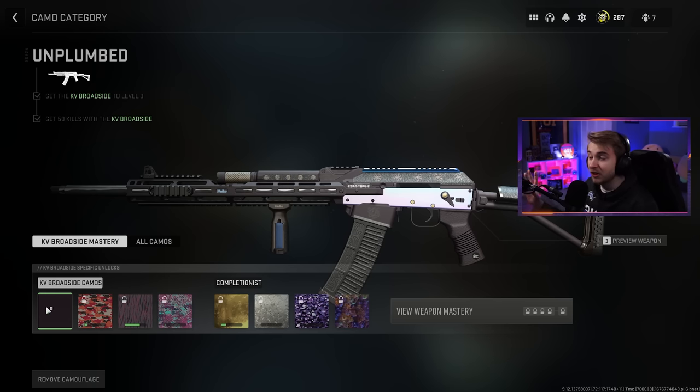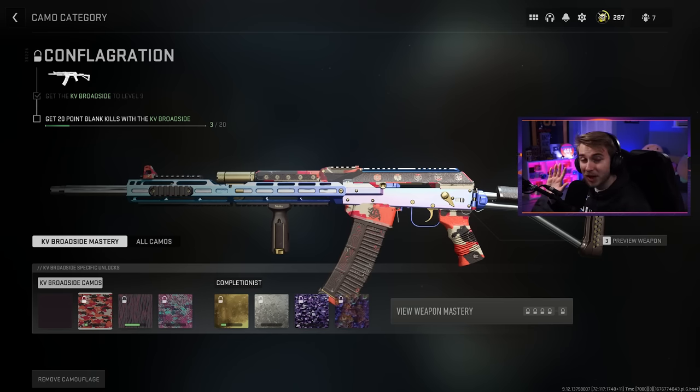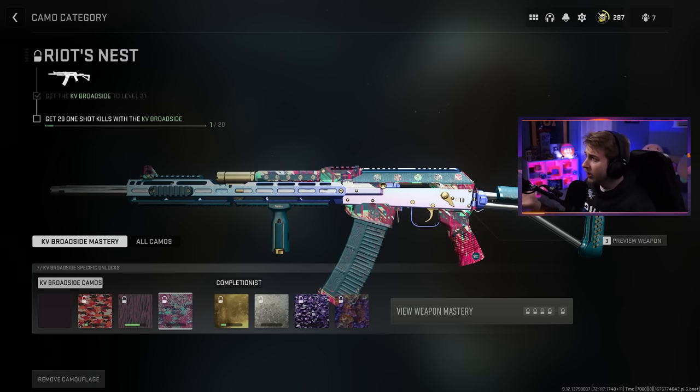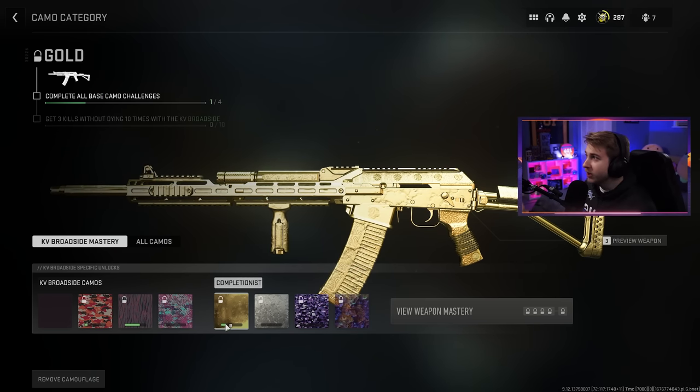For our first camo — Unplumbed, another solid color camo — you need to get 50 kills on the broadside, and I already got that done leveling it up. For our next camo, you need to get 20 point blank kills with the shotgun, which on paper shouldn't be too bad, but I just know how point blanks work and this is going to be really annoying. Then we have Ethereal Rampage where we have to get 10 double kills, and we're already more than halfway there. And we need to get 20 one shot one kills — shotguns normally are a one shot kill.